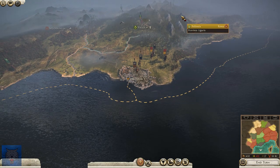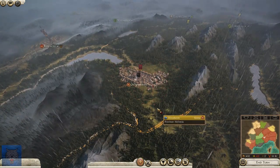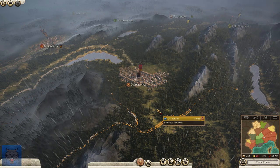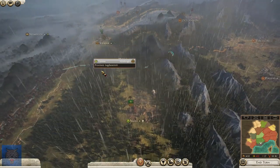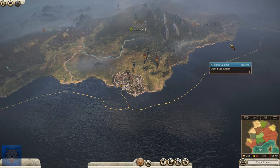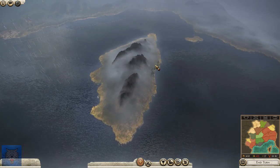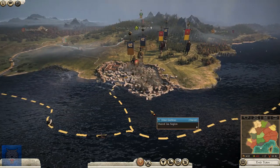In the last episode, we managed to take Octoduron from the Helvetii with Caesar. We managed to destroy the faction and eliminate their king. Before we push further north into the Alps, Cisalpine Gaul, and further into Gaul itself, we need to secure our southern provinces. Obviously, we can't occupy the Italian peninsula. There's no factions further down in Sicily and Corsica. We want to try and eliminate Massalia.